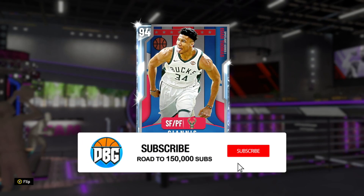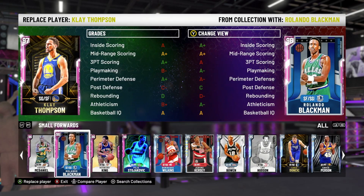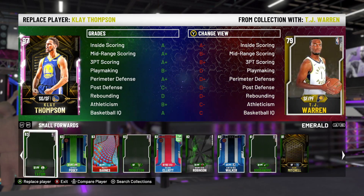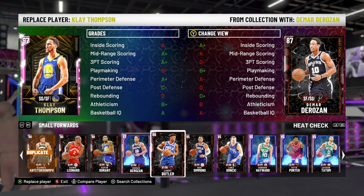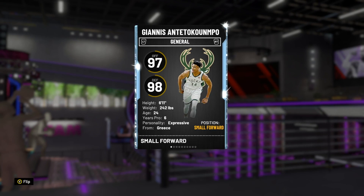This Giannis card is in the Spotlight of Isaiah Thomas Pack, for whatever reason. I don't think anyone knows what reason. I have Giannis Heatcheck — he's currently better than Heatcheck. The Heatcheck was 97 overall last week. But this card is 97 offense, 98 defense overall. Which means, as far as Diamonds go, he is going to be one of the best Diamonds in the game, without question. And stats-wise, he's good for a Diamond, which is rare.